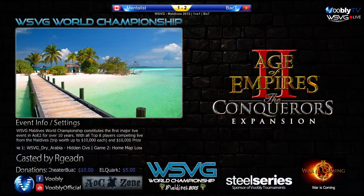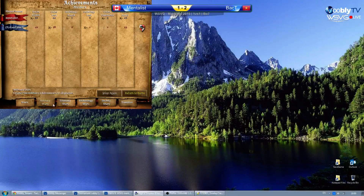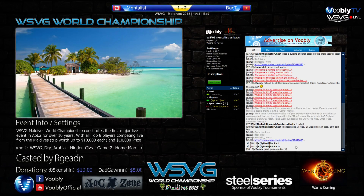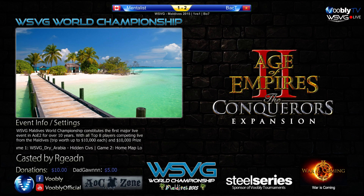Back T calling GG. Very aggressive play from Back T there. 53 units killed to 42. More resources for Mentalist — 2,000 more food, 4,000 more wood. He actually got stone as well — less gold, but that didn't matter. He still had more army. The early scouts did good damage and he defended at home well, didn't lose many vills. 177 to 185 vill count. Very well played. That's two all — this is game five.